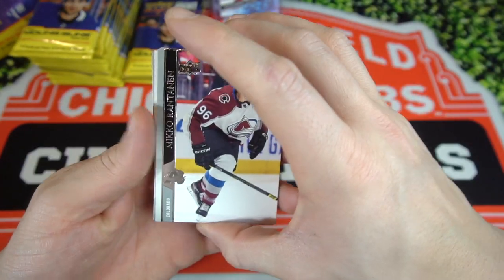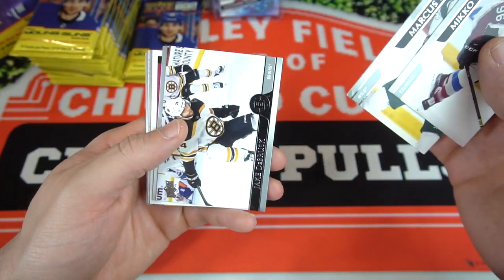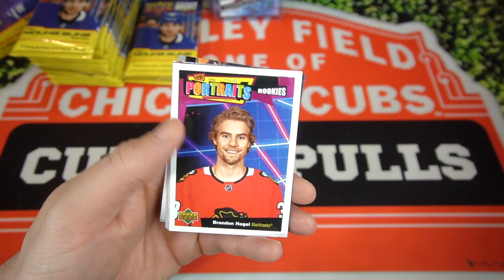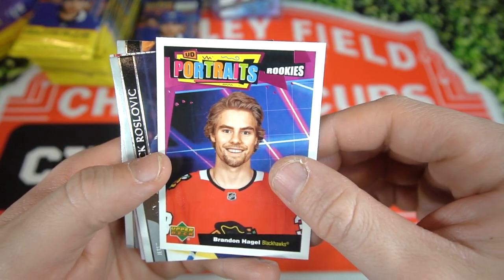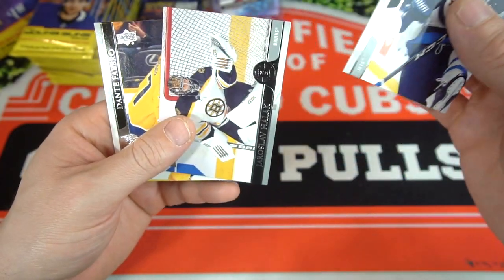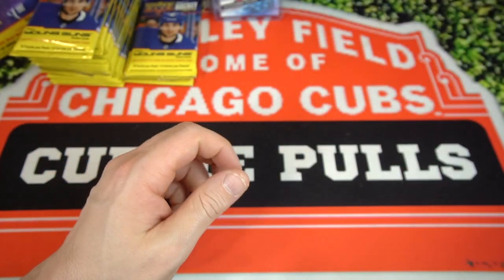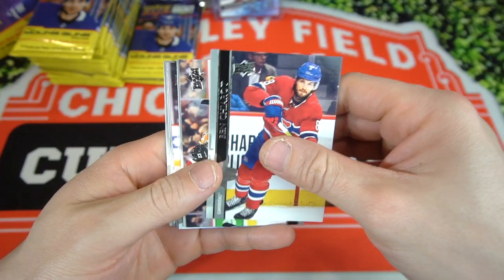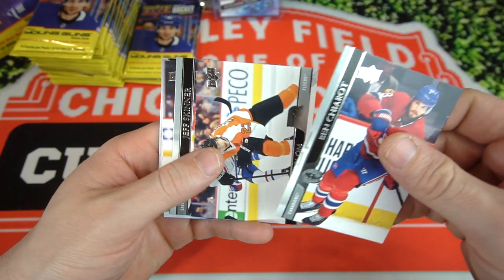Next pack up. We got Mikko Rantanen, Marcus Foligno, Jacob DeBrus, Calvin DeHaan, Brandon Hagel on the UD Portrait Rookie — that's a good one there. Jack Russovich, Halak, and Dante Fabro. Next pack: we got Ben Chirot, Oscar Lindblom, Jeff Skinner.